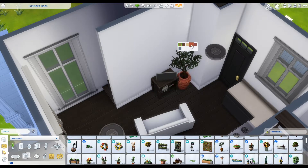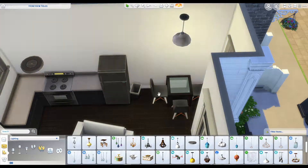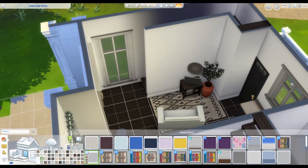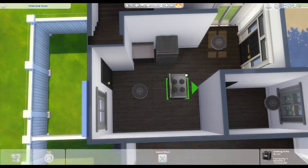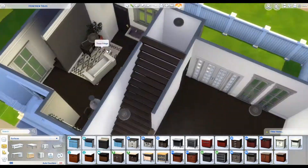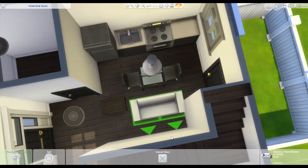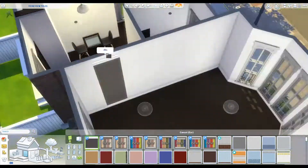I wanted a pretty neutral interior theme, so I changed the wall colors to a light gray with a dark black accent wall, which I'm kind of obsessed with right now — I love black walls. By the time I put this on the gallery, I did end up using my CC wallpaper because my house kept being marked as modded anyway, so I figured if it's going to be marked as modded I might as well put on the wallpaper I want. I talked about it in my last Sims video on mods and CC.